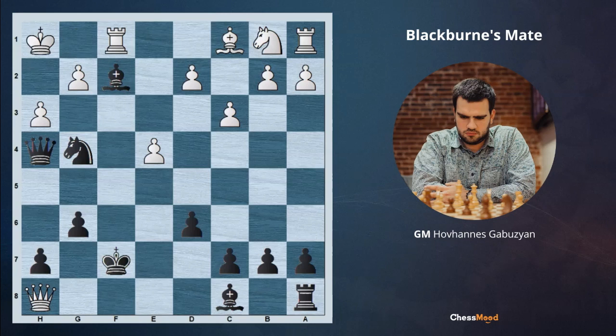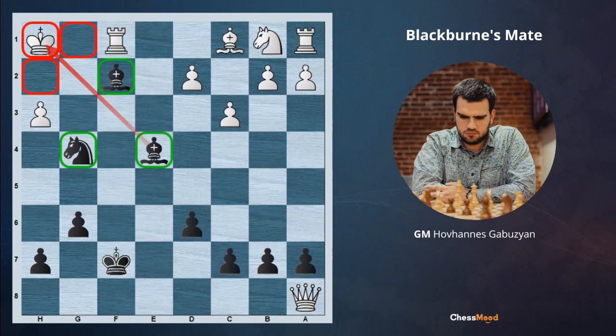Black goes Bf5, sacrificing firstly the rook on a8. Since the queen is under attack and no other squares for escaping are available, white has to take. Now it comes — Qh3 check, pawn takes, and Be4 checkmate. The bishop is covering the square on g1, the knight is covering h2, and the bishop on e4 is killing the white king along this diagonal. Because of this game, this mate has the title of Blackburn's checkmate.